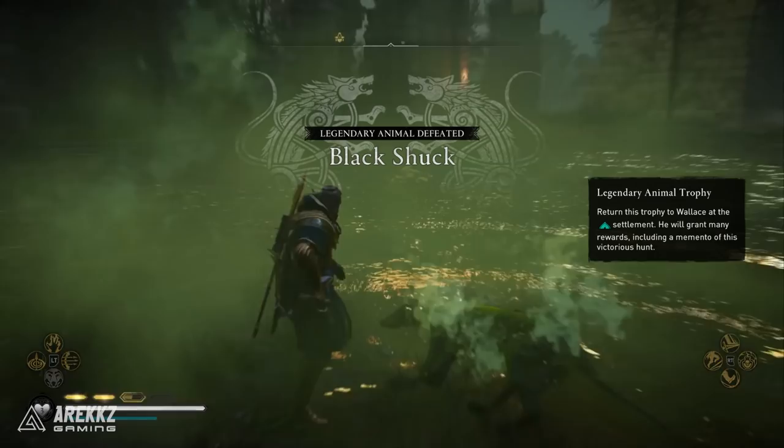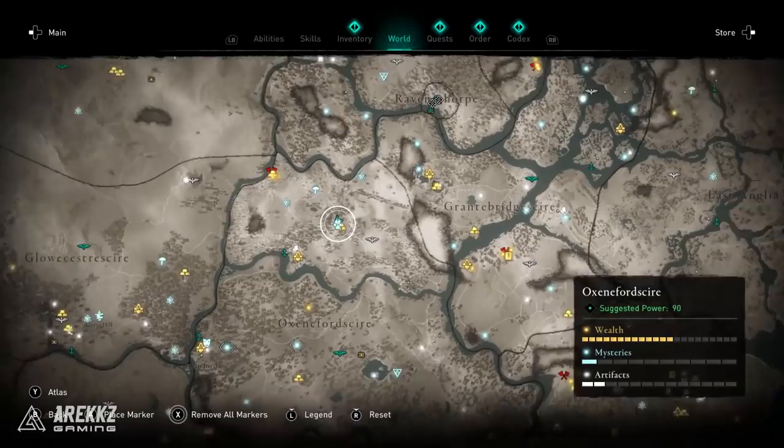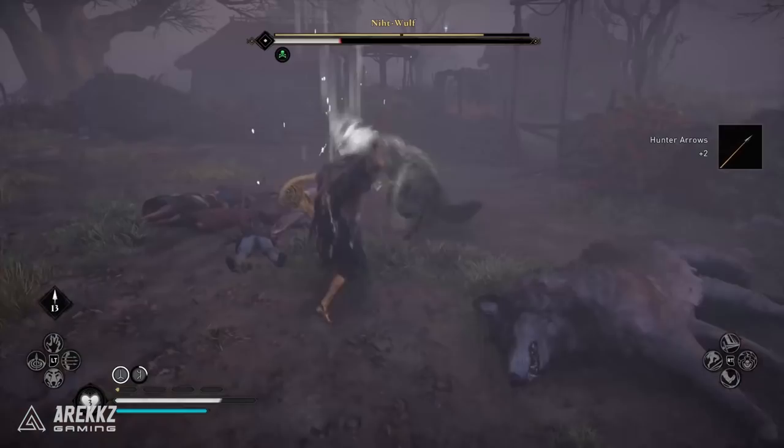Moving on, we're heading to Oxfordshire, roughly in the middle of the map and not far off the pathway. As you get closer you'll find a collection of broken-down huts and walls. Here you will fight three different wolves, and upon defeating them that is the Corpse Feeders legendary creature.